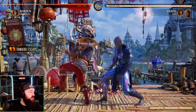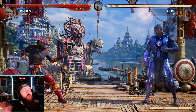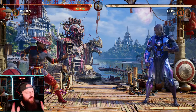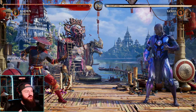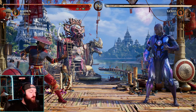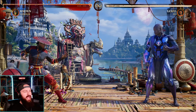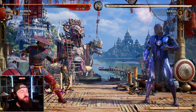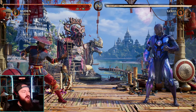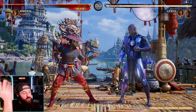But he's gonna do a forward throw, so I gotta press two or four. He's gonna try again — I'll just press four. So first of all, throws are very powerful in that sense, because if I grab you then you have to guess: do I press one, do I press two, do I press three, do I press four to get out of this throw? If you guess wrong, the throw goes through.